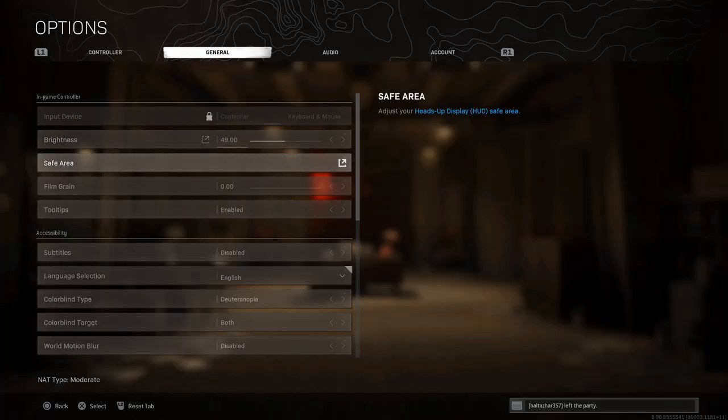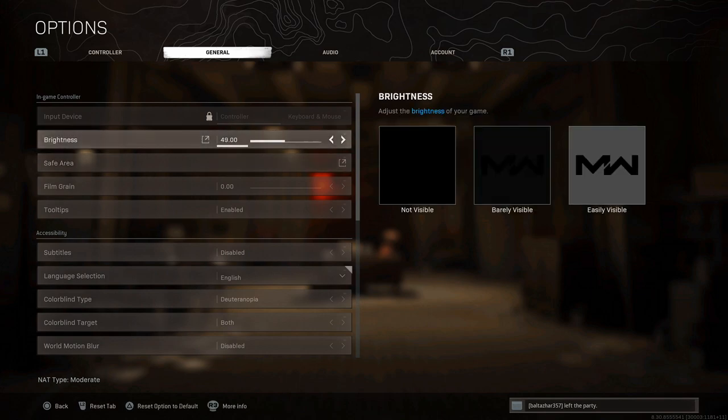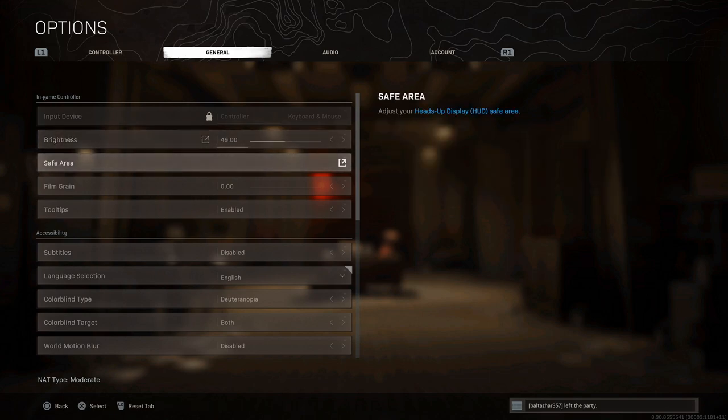Let's jump into things you can change inside your game. Number one is brightness, but don't just look at the calibration square — everybody knows that. The way to properly test your brightness is to go into a building and look outside toward the sun, because Call of Duty has this aspect where if you're inside a building aiming outside, the brightness is intense. Test it both ways — looking outward from inside a building, and looking inward from outside — and then adjust your brightness based on that.